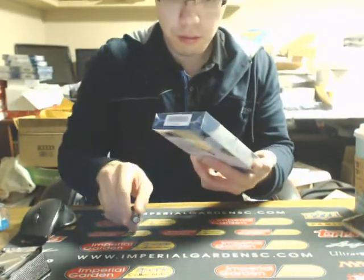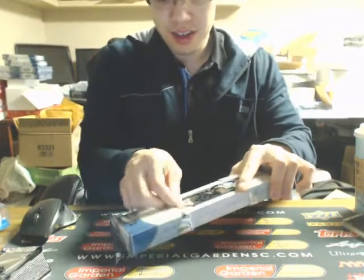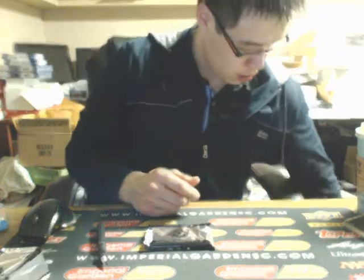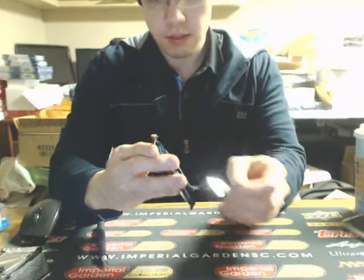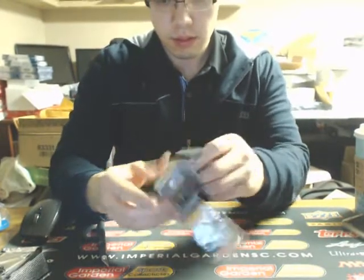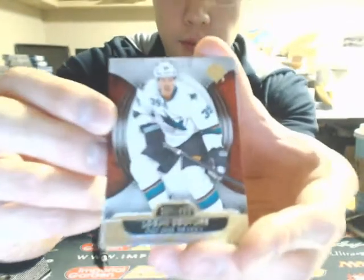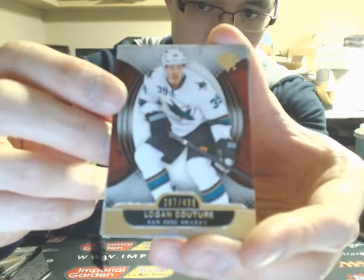Now this is box 50 — this is the box you think, the map you think. Cross-reaching works for a Mac. We got a Lone Couture numbered to 499 for the Sharks.